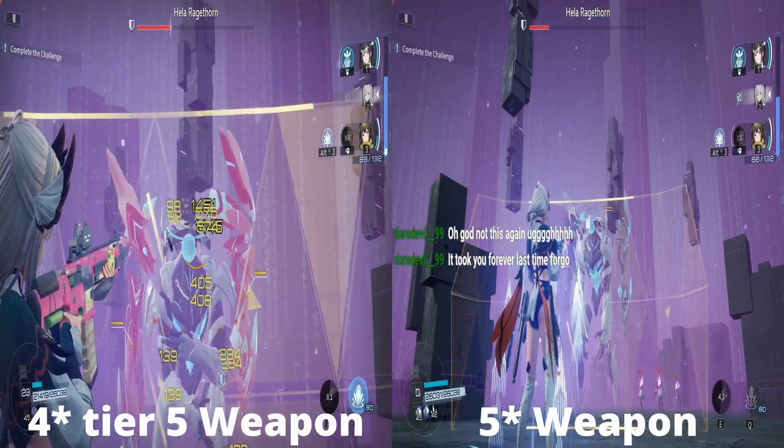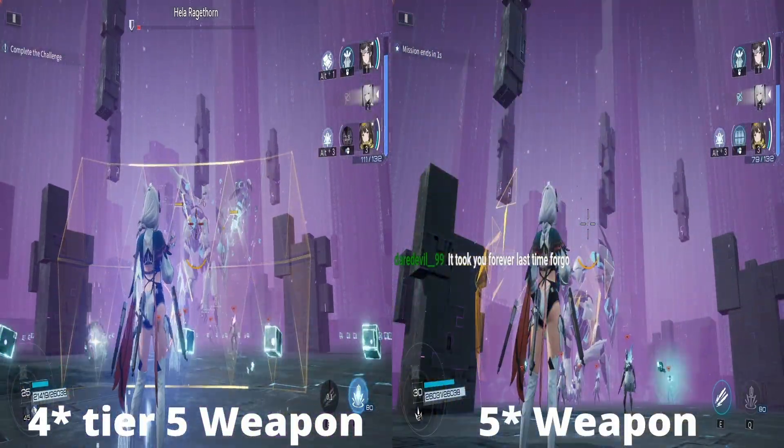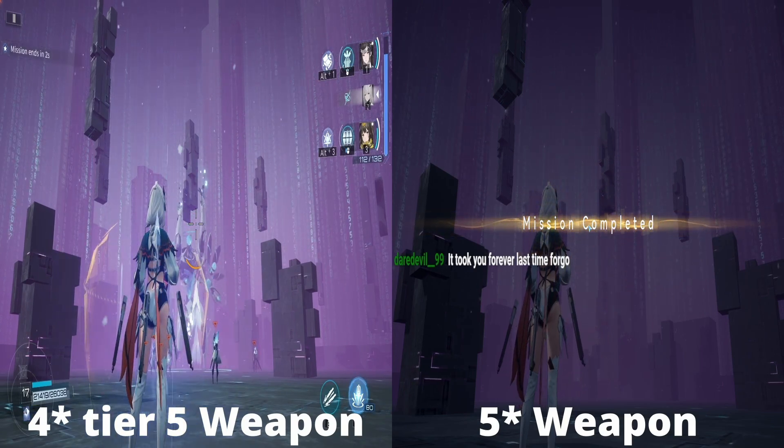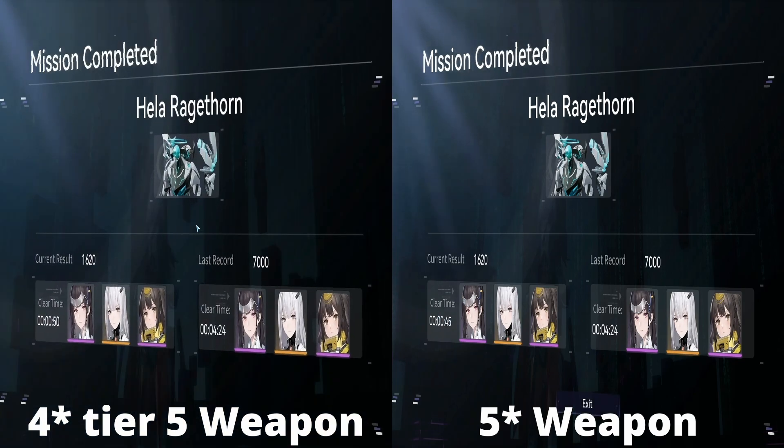Remember the three star maxed at tier five did this in one minute and four seconds. Now for the run times: the five star weapon cleared in 50 seconds and the four star tier five cleared in 45 seconds. There are always variables — if I'm not hitting the head as much I won't do as much damage — but the fact that the four star tier five was within five seconds of the five star weapon is a remarkable feat. That's really strong performance.